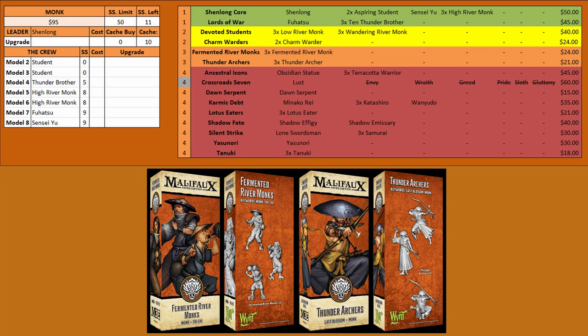Moving into the orange options, we start with the Fermented River Monks. These guys can hit like trucks with a 2-inch reach. They're a little tricky because you have to get the poison engine going, but with a couple of them it's not hard to stack a bunch of poison and then rip it off to hit incredibly hard. With Chi they'll have a Stat 7 for their defense — a decent model to consider. The other orange box is the Thunder Archers, a decent ranged attack option that can blast, ignore Incorporeal, and ignore Friendly Fire. Their main problem is being squishy, but across the board a lot of the Monks are squishier and use Chi to get around it with more Chi generation within the Monk crew. Consider them if it's going to be more of an open field for shooting.